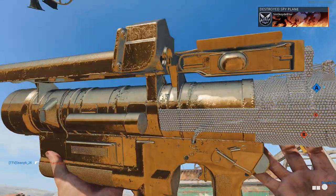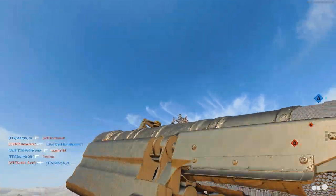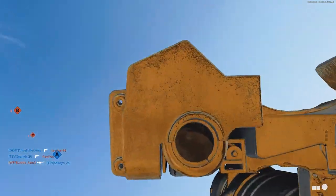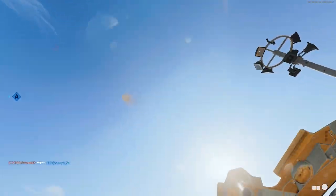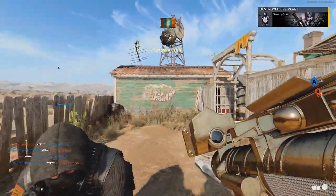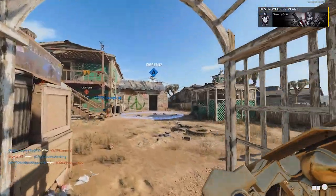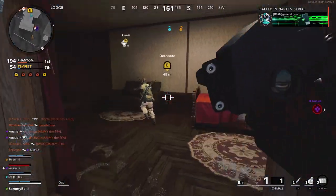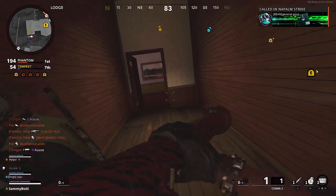One of the biggest challenges overall with grinding for camos this year is just how long it takes to level up your weapons. This is likely going to be about 50% of the launcher grind for you guys as these bad boys are not easy to level up. But luckily, I actually found a really solid strategy that involves playing Dirty Bomb and I managed to max out my RPG and Sigma in about 4 or 5 games each.